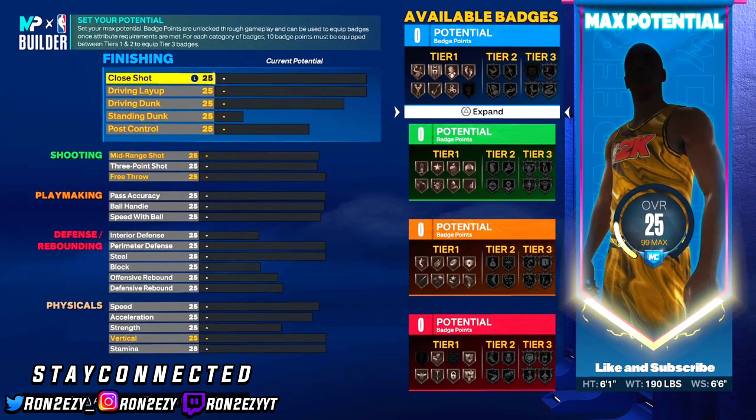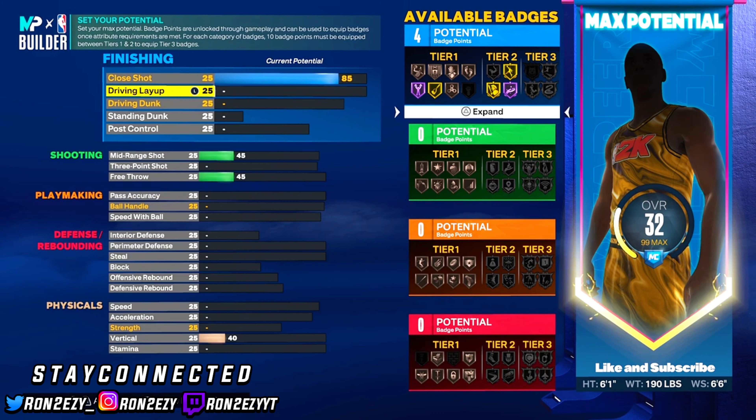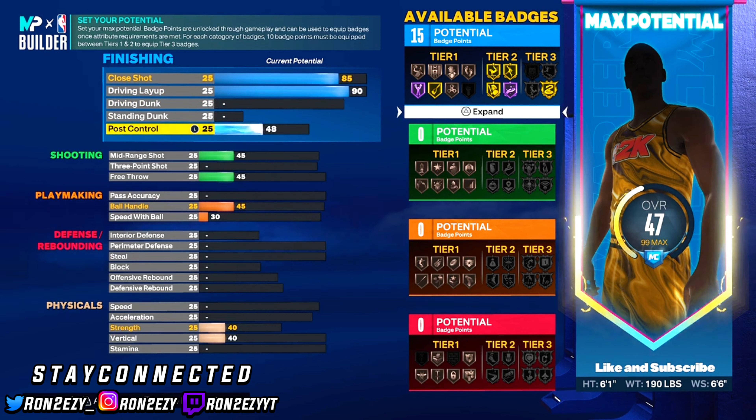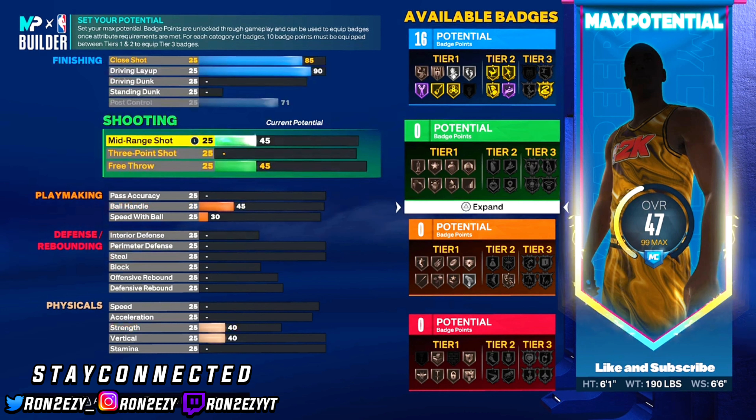With the finishing, we're going to give Jalen Brunson an 85 close shot — he's a great finisher around the rim, even though he's small. I'm going to give him a 90 driving layup; he's real crafty around the rim with floaters, triple threat layups, and everything like that. We're not going to give this build a driving dunk because he doesn't really dunk. I gave him 71 post control to max that out, because he's in the post palm faking, getting around bigger guys, getting to the rim and everything.